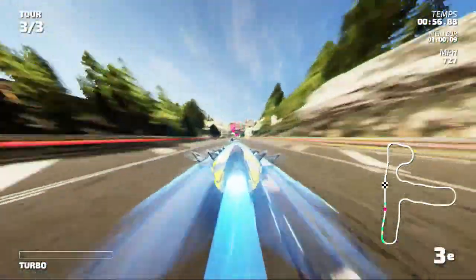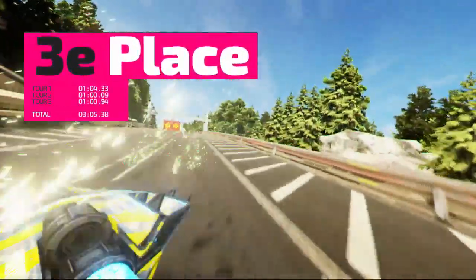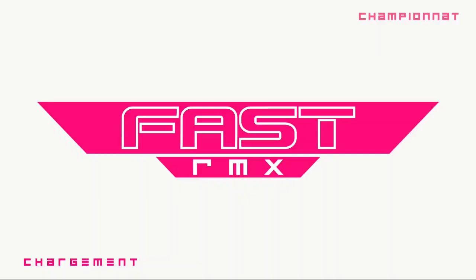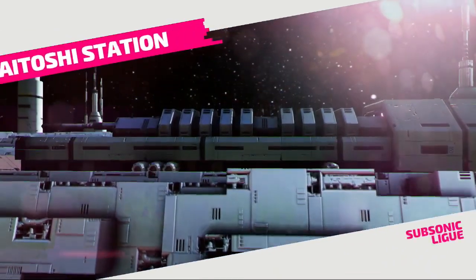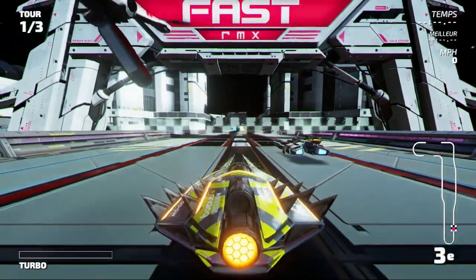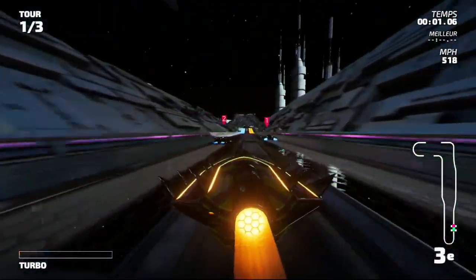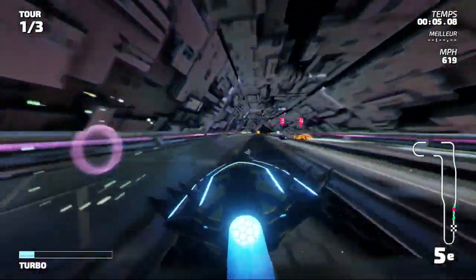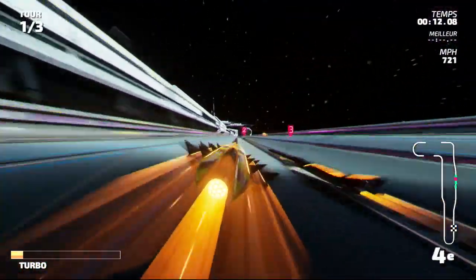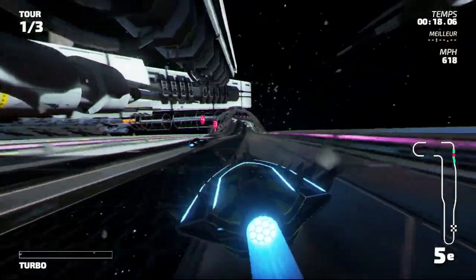Le deuxième arrive d'on ne sait où, c'est une arnaque. J'ai perdu trois secondes en vous montrant les couleurs, mais quand même. Et là, nous sommes dans l'étoile noire de Star Wars... Non, nous sommes toujours dans le jeu Fast RMX. J'ai cru que j'avais allumé ma Gamecube avec Rogue Squadron pendant deux secondes.